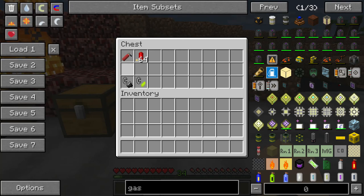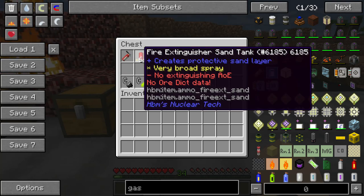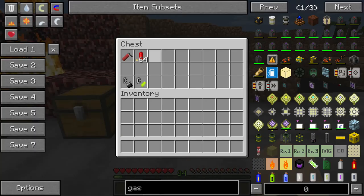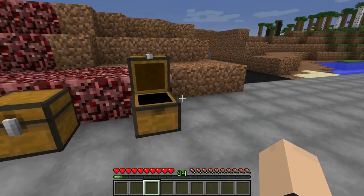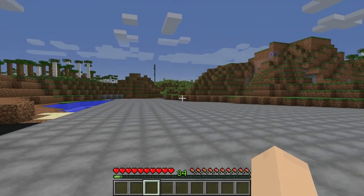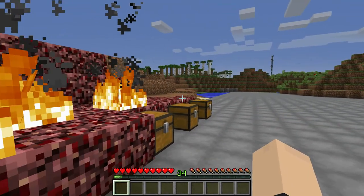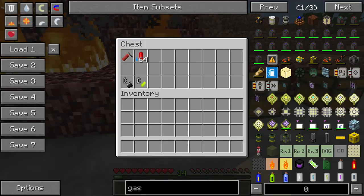And last but not least, we have the fire extinguisher sand tank, which creates a protective sand layer and it's got a very broad spray. We'll see what this does eventually — I don't have an RBMK reactor that's exploded nearby, so unfortunately I can't test it on there.